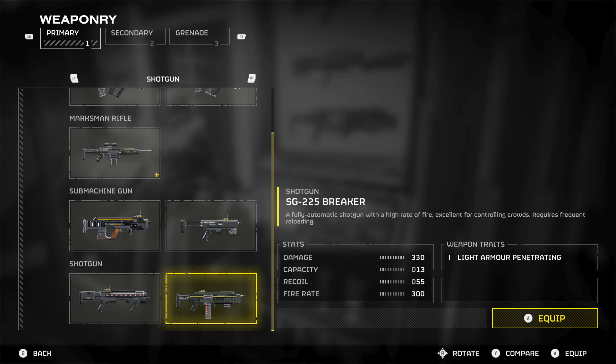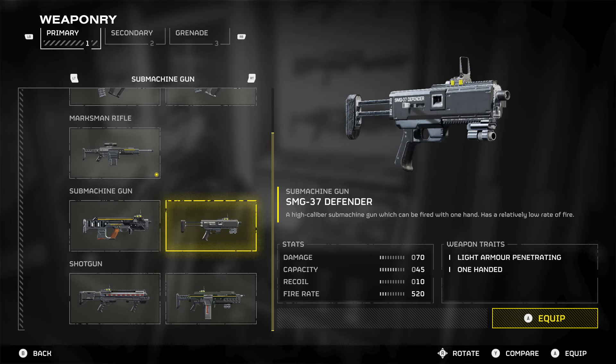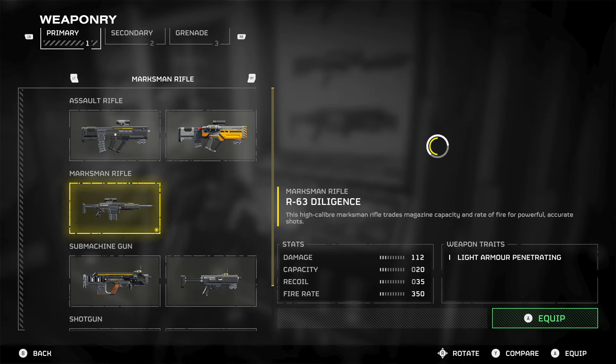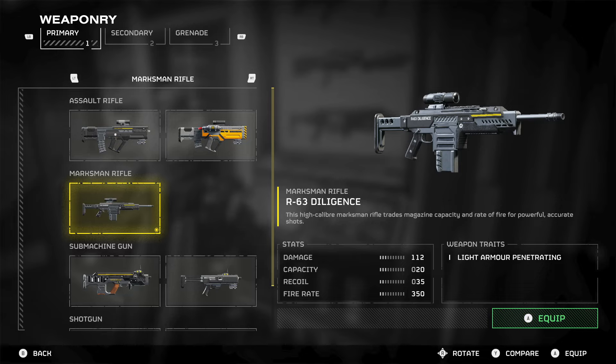Out of the SMG, shotgun, and assault rifle, those are my favourites. But my absolute best weapon overall — the one I prefer using over any — is the R-63 Diligence. It's only got 20 capacity, the recoil is 35, and the fire rate is 350. But it's semi-auto, so you can actually spam your trigger. The damage stat is 112, it's light armour penetrating — the same as the AR-23 Liberator — but you get accurate shots and can spam fire it. I've had so much fun using this weapon, and you can even use it on some of the tougher bugs.